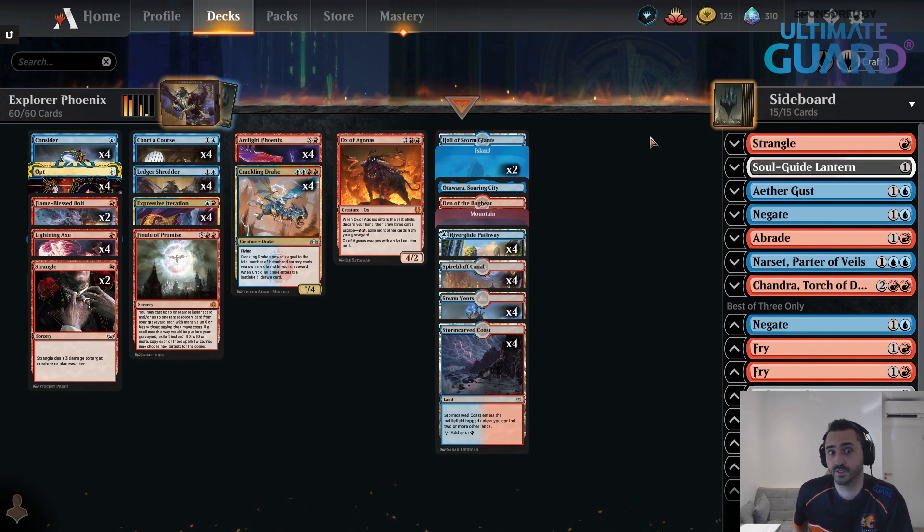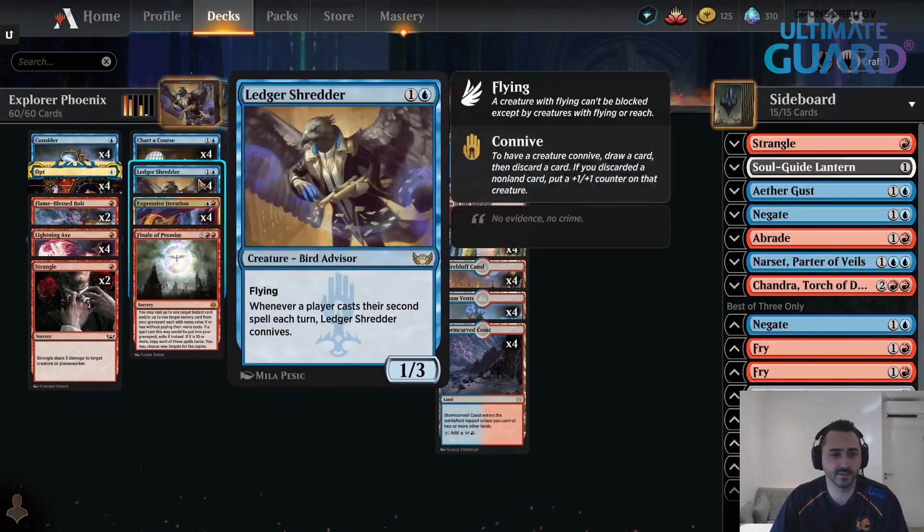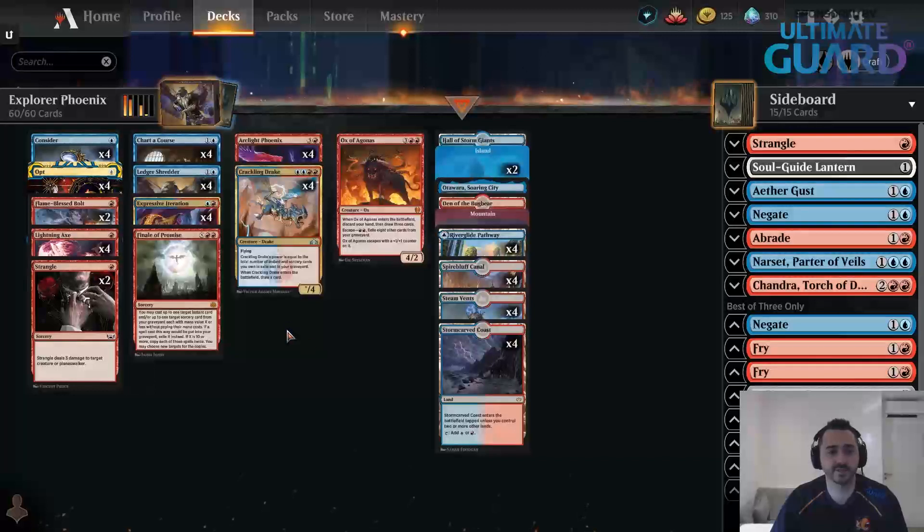I think Unholy Heat might just be the best card in Historic. It is a one-mana, basically always deal six to a creature or Planeswalker at instant speed, which is just an unbelievable ratio. And it is very easy to get Delirium when you have cards like Ledger Shredder, Dragon's Rage Channeler, Faithless Looting. But now we move on to Explorer — this deck doesn't have Faithless Looting, it doesn't have DRC, it doesn't have Unholy Heat.